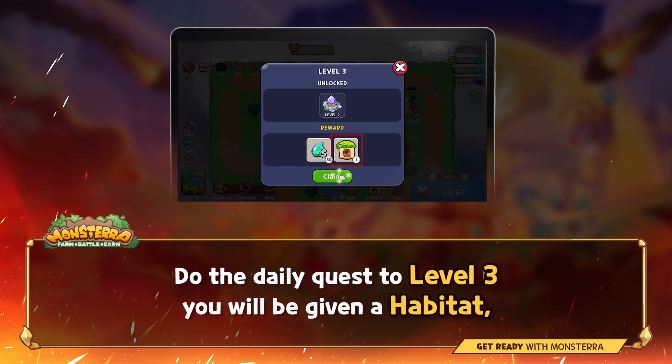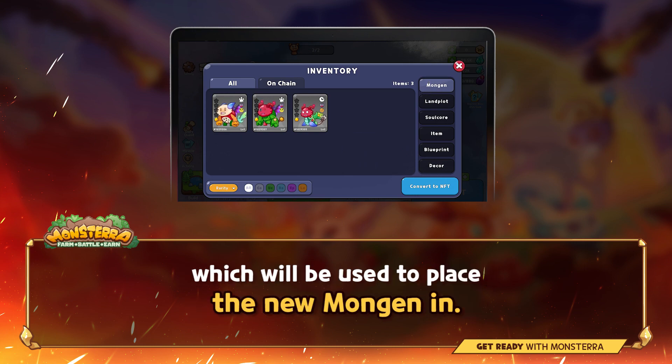Do the daily quest to level 3. You will be given a habitat, which will be used to place the new Monkjons in.